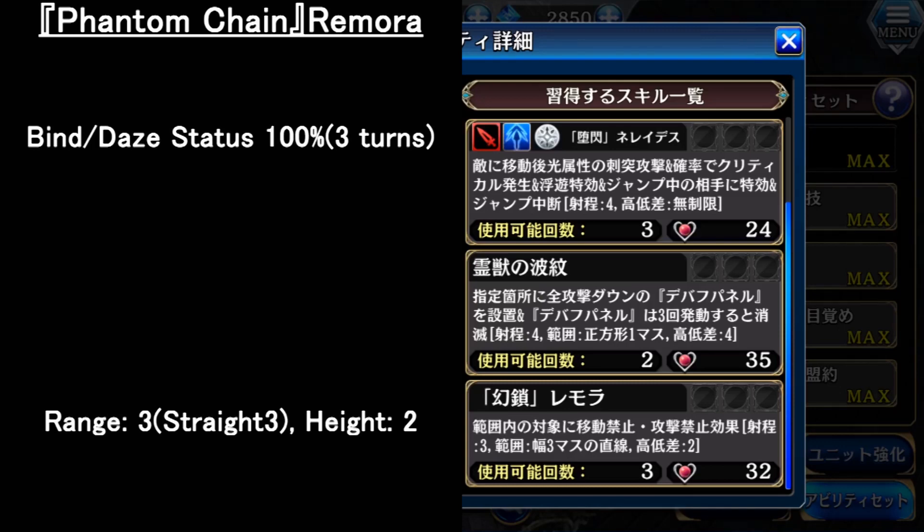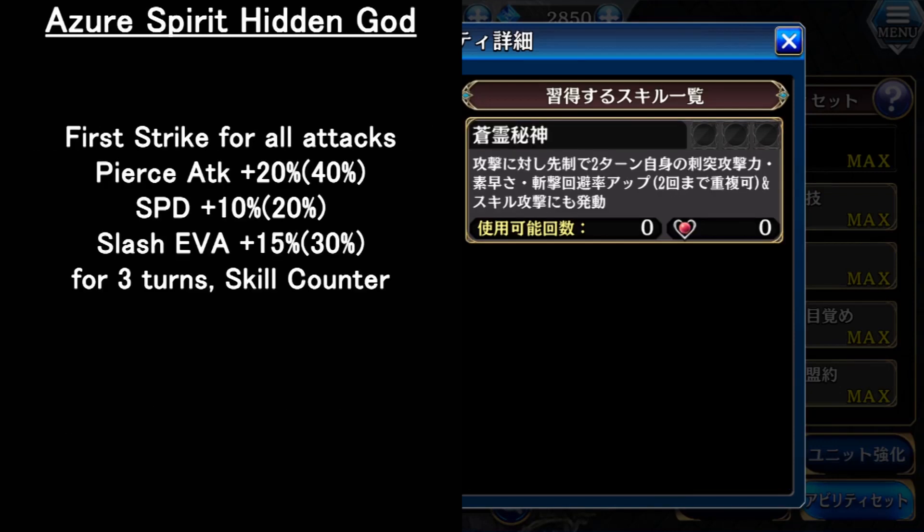For the reaction skill, it activates against any type of attack. Before the opponent attacks her, she will gain, for 2 turns, pierce attack, speed, and slash evasion rate up, and can be activated 2 times — with no range limit. This reaction skill is almost like Laftalia, except Laftalia has all evasion up, while this is only slash evasion up. So she is very good at evading slash attackers.